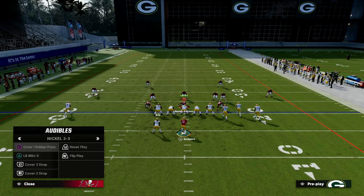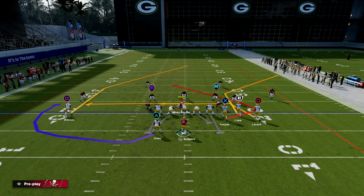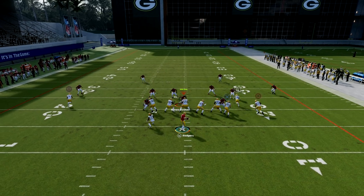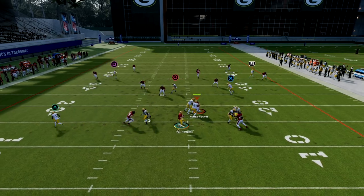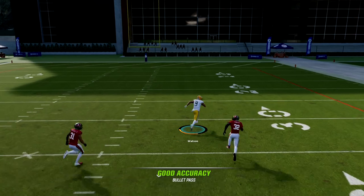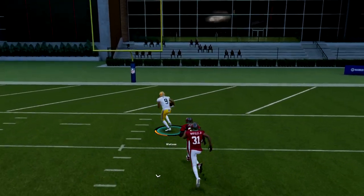We're going to start with Cover 2. This play — you literally don't make any adjustments and it beats Cover 2. I'm just going to snap the ball and what you're going to see is this post route will beat Cover 2 up the middle every single time.